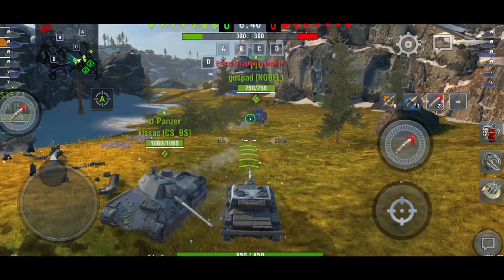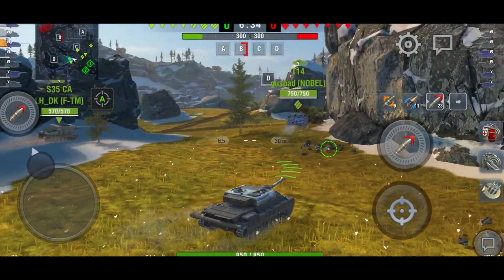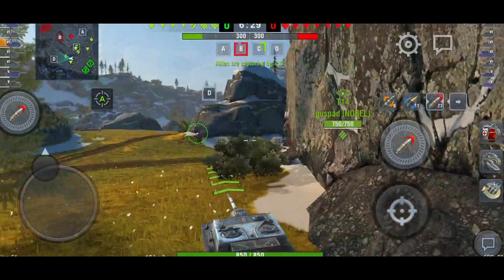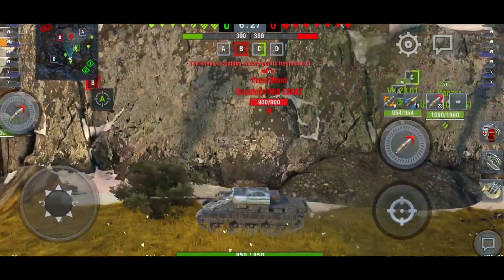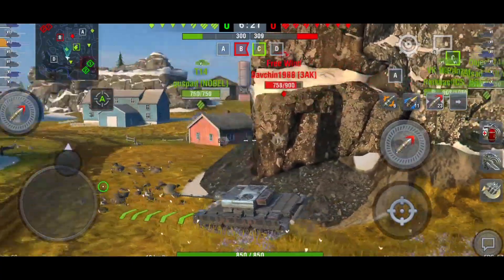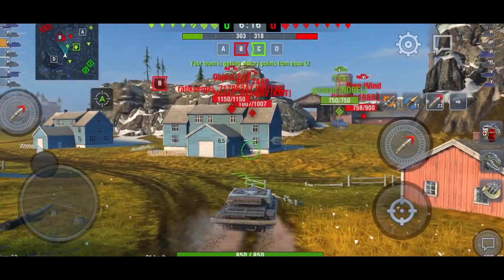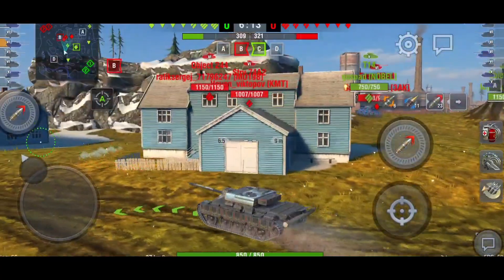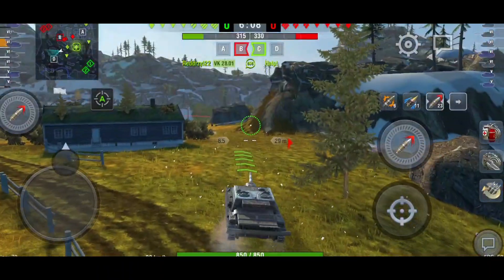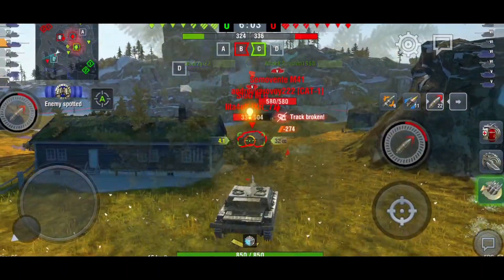An enemy is capping base B, so I'm going to sit behind my two teammates. I don't want to go too far forward because they have two mediums and a light tank. The T14 hasn't really opened anything yet. You know what, I'm going to risk it — there's the team, but I don't really want to play frontline because they've got three tank destroyers.